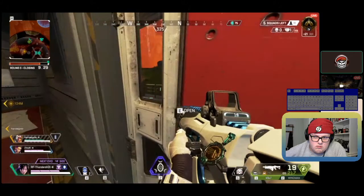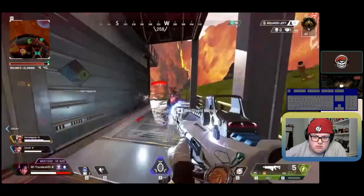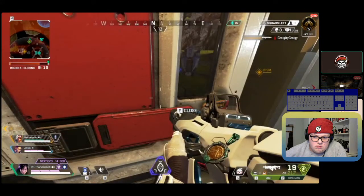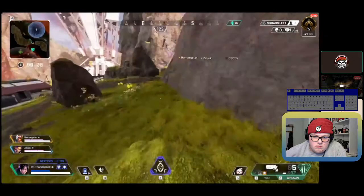If you had a Mastiff you could peek out, blast him, sit on the edge of the door, wait for him to shoot, walk out and blast him, go back to cover — if you land a good hit you follow up and finish him. With your current weapons it's hard to trade. Shotguns are scary — keep your distance if possible. It's up to you whether to take this fight; you don't have to, and you might get thirded given your position on the map.